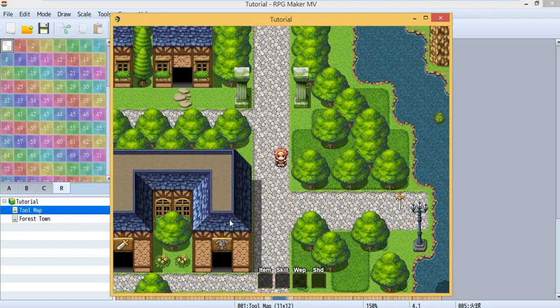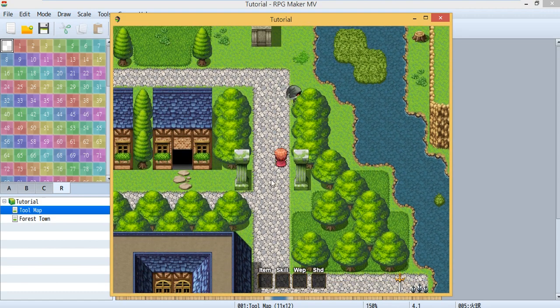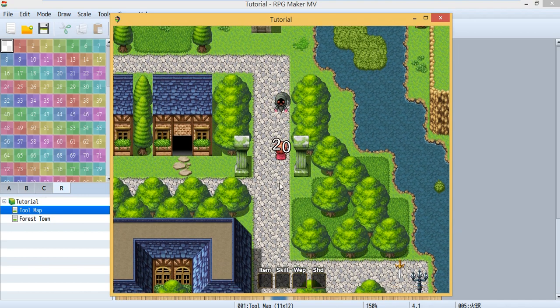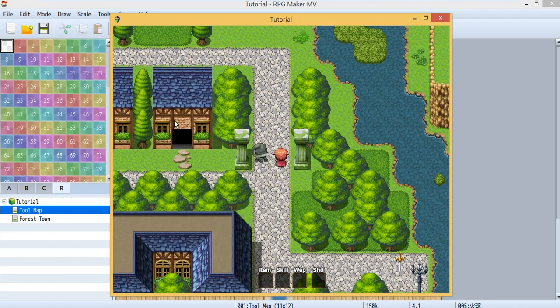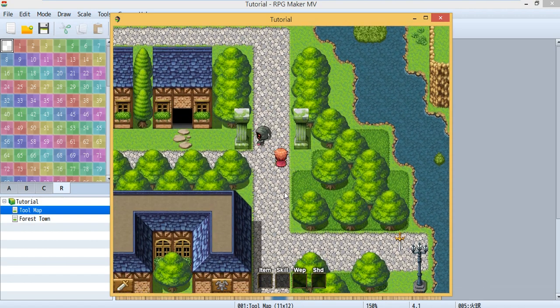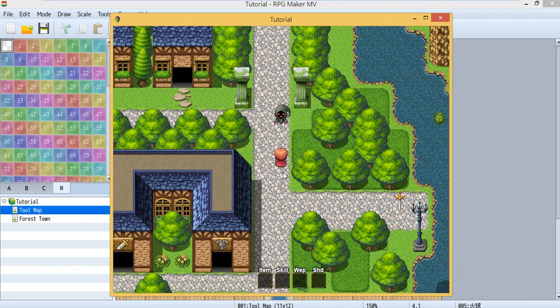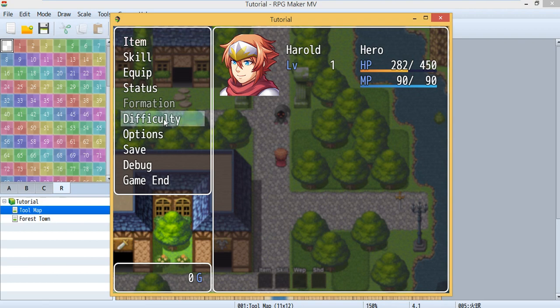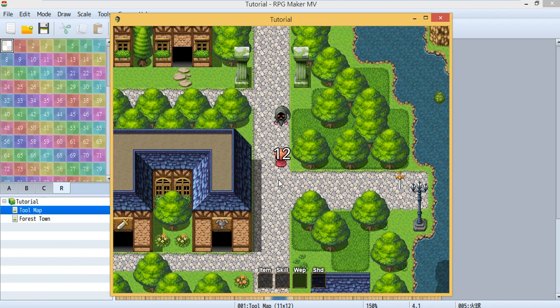If I change the difficulty to normal, the enemy damage is now around 20. Changing it to hard makes the damage around 30. You can change it back — switching to easy makes the damage around 10 again.